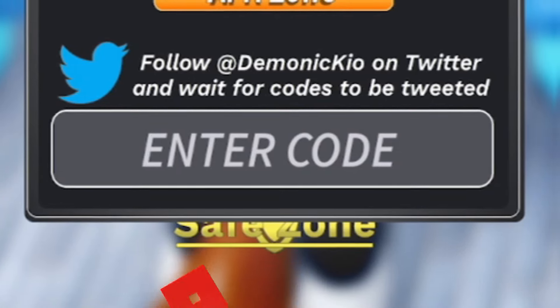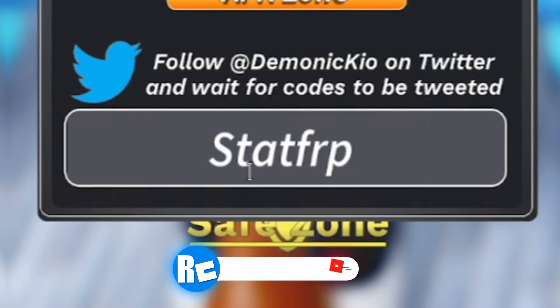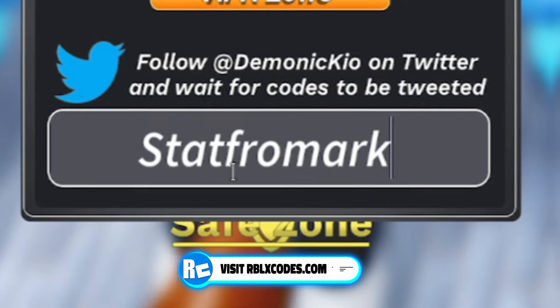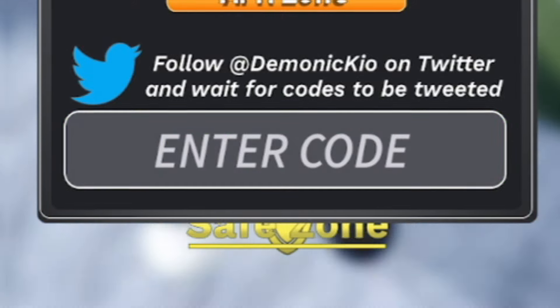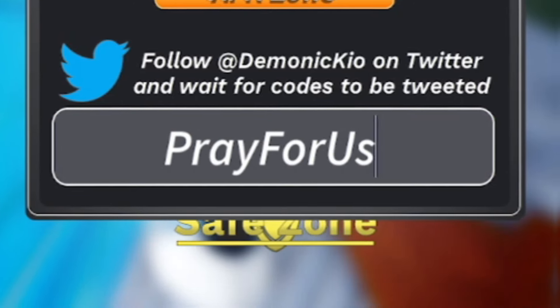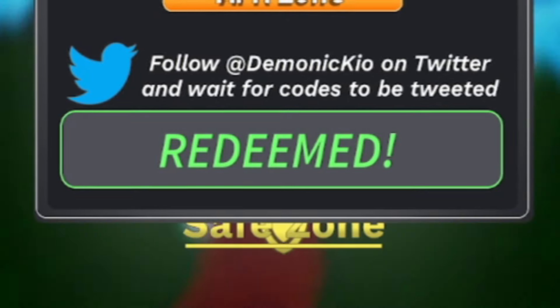The next code is fromhark — redeem that one and click enter. That's going to give you a start point reset. Then redeem prayforus — that's P-R-A-Y-F-O-R-U-S — and redeem that one for some double XP, which is awesome.